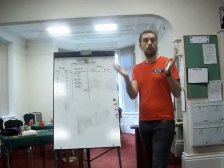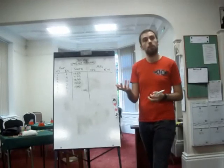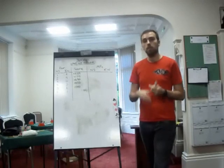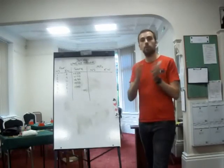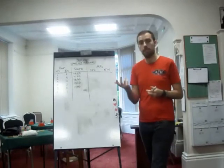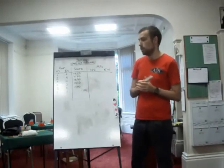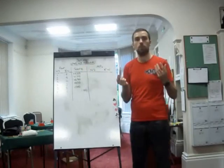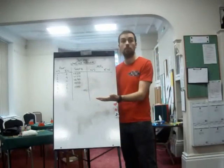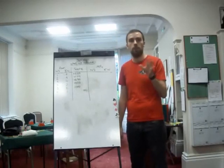So plus 620 means that north-south scored 620. You could think of it from your perspective, if you're east-west, that you've lost 620. But all of the scoring is assumed to be from a north-south perspective. So minus 100 means that north-south lost 100, or east-west gained 100 — however you want to think about it. The way it is worked out is that you have minuses and pluses to dictate who gains the points. So if north-south lost 100, east-west gained 100 — they are synonymous.